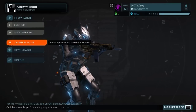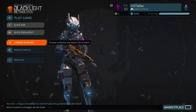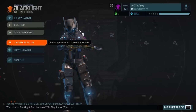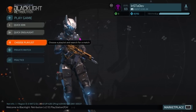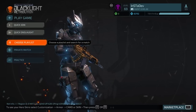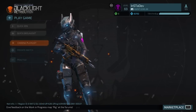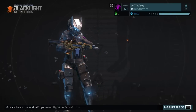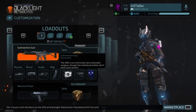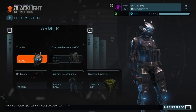Hey guys, InstaDev here, and today we are playing some Blacklight: Retribution. As you can see, I am level 69, and I promised myself that when I'm level 69, I'm going to buy every single thing in the game with GP permanently. I've been saving up for a long time and I now have 82,000 GP. 82k GP is what I have, so let's see what I can buy first.